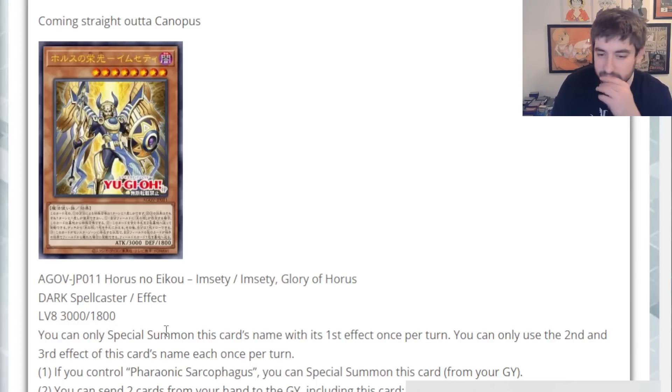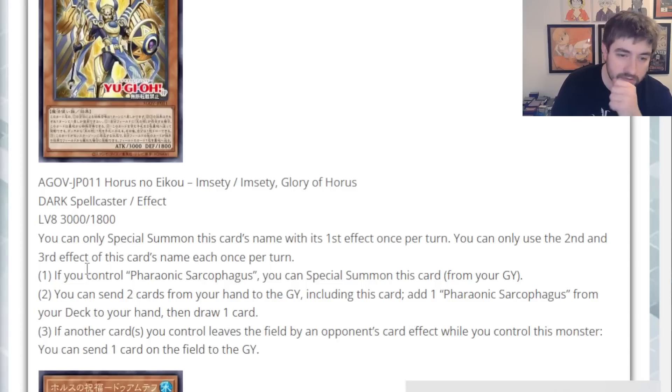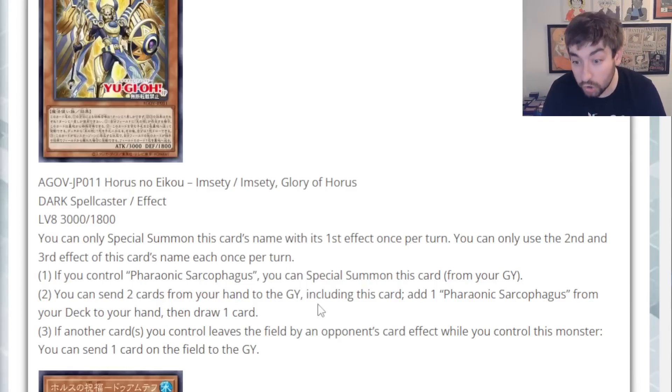You can only special summon this card with its first effect once per turn, and the second and third effects are also once per turn. If you control Pharaonic Sarcophagus, you can special summon this card from your graveyard — not from hand, just from grave. Hopefully there are easy ways to get this to grave. You can send two cards from your hand to the graveyard, including this card, to add a Pharaonic Sarcophagus from your deck to your hand, then draw one card. That is so strong. It's a neg one and this gets Ash'd, but if it doesn't, you're literally getting Pharaonic Sarcophagus and drawing cards — you literally break even in advantage. I'm assuming you put Pharaonic Sarcophagus on the field, then this summons itself back for free. It's a generic discard outlet with a lot of graveyard synergy.